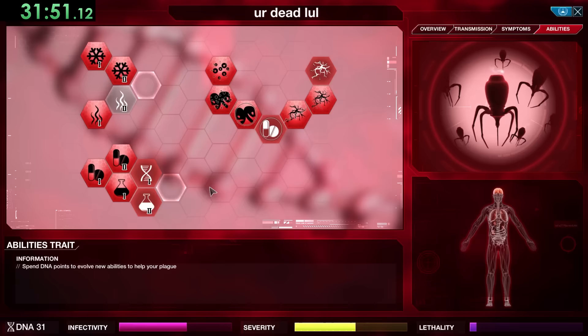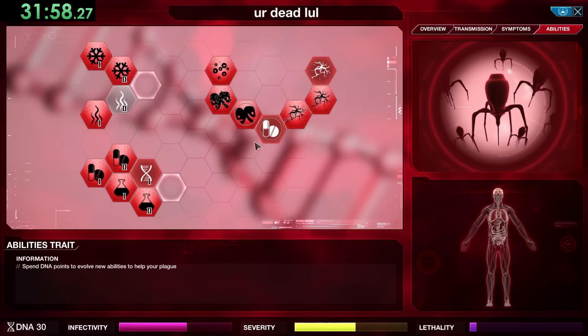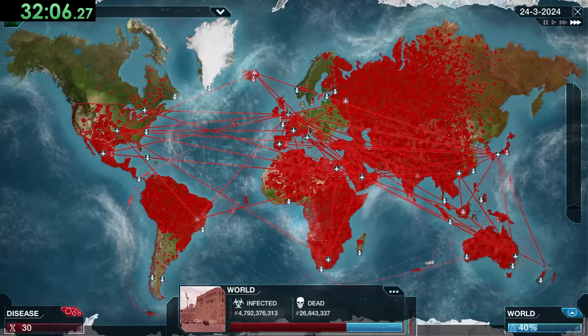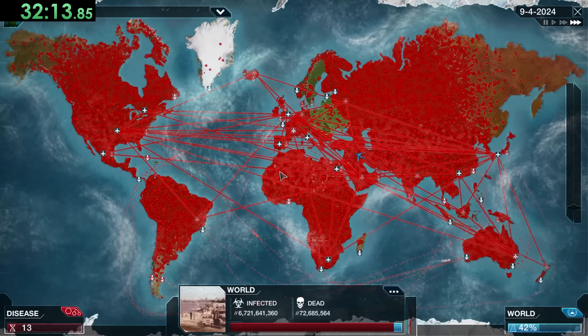We might as well get some Genetic Hardening to make sure we have enough time. Another great ability is Drug Immunity — basically makes our nanobots immune to the cure for several weeks, but it also increases susceptibility in the long run, so we have to finish fast. Finally we hit Greenland — I was so worried about that — and we actually got multiple ships sent over there. That's kind of insane luck.